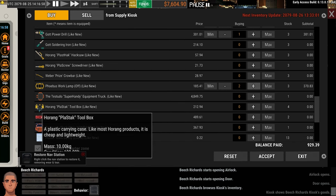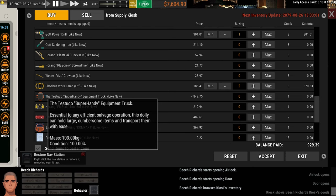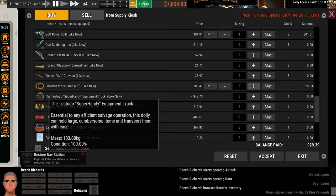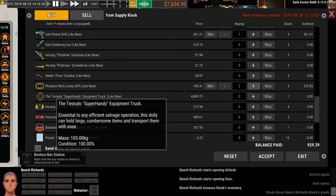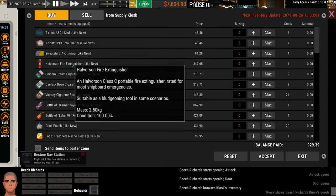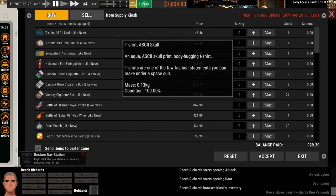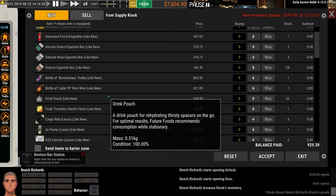We're also going to buy a couple of work lights. Eventually we want one of these — the super handy equipment truck. This carries a lot of stuff in a small footprint and is very useful when we want to start building out our ship, grabbing walls out of other ships. You can grab walls, put them on here, and carry those around more efficiently — otherwise you can only carry one or two at a time, which is a very slow process. Often there are crates available: a two-by-two footprint that holds nine items, which is a good trade-off. Unfortunately there aren't any right now.